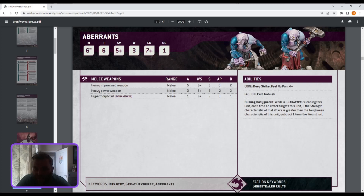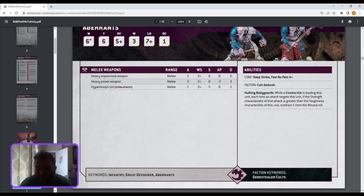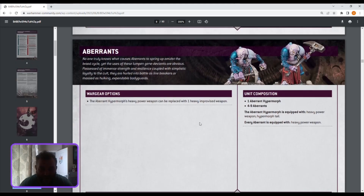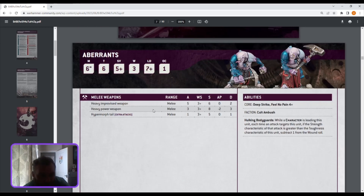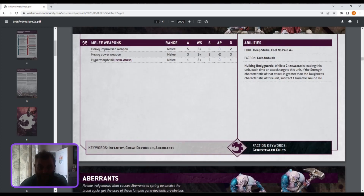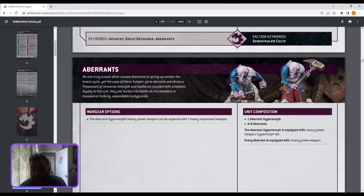Hulking Bodyguards: while characters are leading this unit, each time an attack targets this unit, if the strength characteristic of the attack is greater than the toughness of this unit, subtract one from the wound roll. Their toughness has gone up to six — fantastic, I didn't even notice that at first! So you're hitting them with strength seven and above to get minus one to wound. They're really trying to make Aberrants more durable. The Hypermorph can replace the heavy power weapon with a heavy improvised weapon, so you can give the main guy in five of them different options, and they now have three attacks instead of two — great.